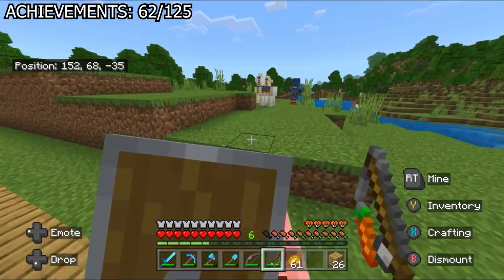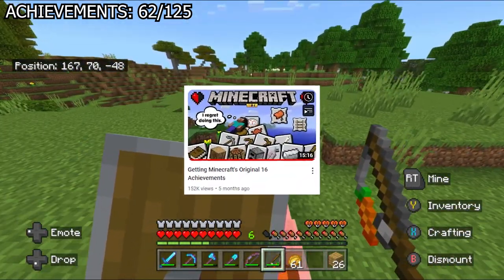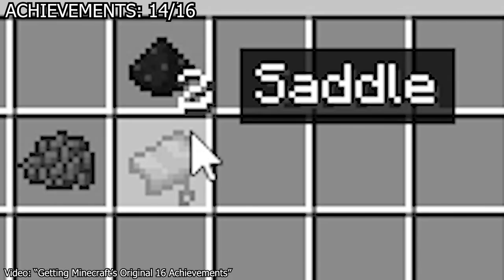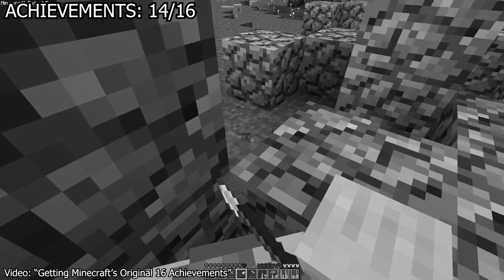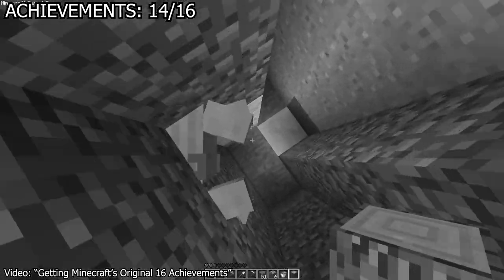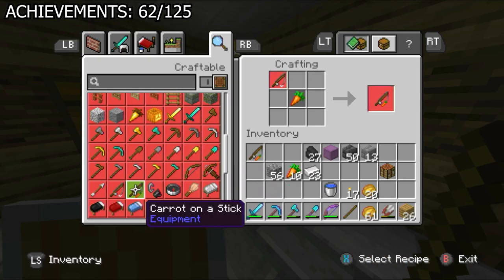I attempted the 'when pigs fly' achievement, which gives me flashbacks to beta edition — I had to search day and night for mob spawners to find a saddle, which had to have been the rarest thing in the game, and the pigs would not cooperate. In this version, though, the achievement is really easy: I got a saddle, a carrot on a stick, and rode the pig off a cliff. To its death.